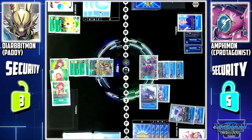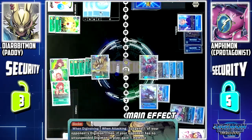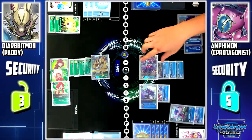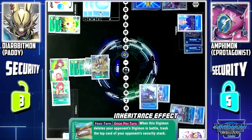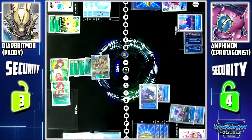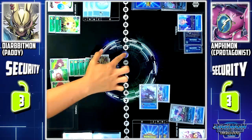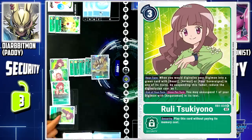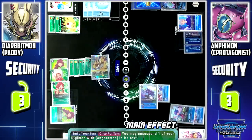I'll use Dilbitmon to attack Amphimon once again. Dilbitmon skill activates, allowing me to gain 1 memory. Amphimon is deleted. Lamoamon skill: when this Digimon deletes your Digimon in battle, once per turn, I can trash the top card of your security. In addition, Dilbitmon's Piercing — security check. Tesla Jellymon. I'll end my turn by paying 3 memory to set Tamer Ruli. At the end of my turn, Ruli skill activates, allowing me to unsuspend Dilbitmon. Then Dilbitmon skill activates, allowing me to attack during the end of my turn.